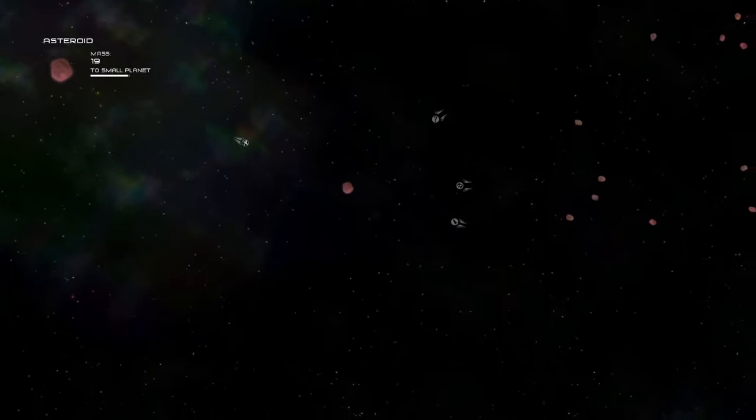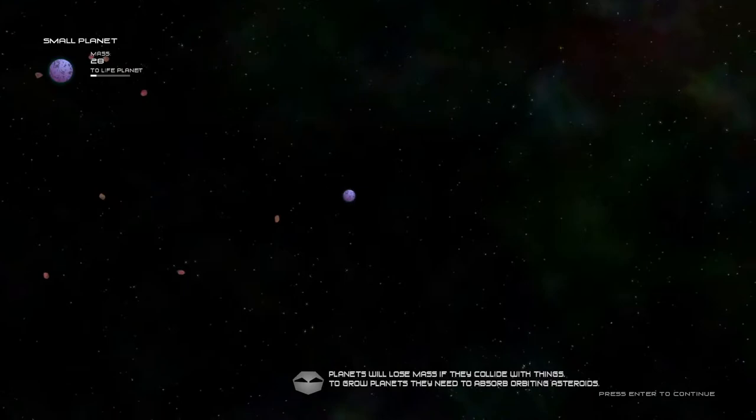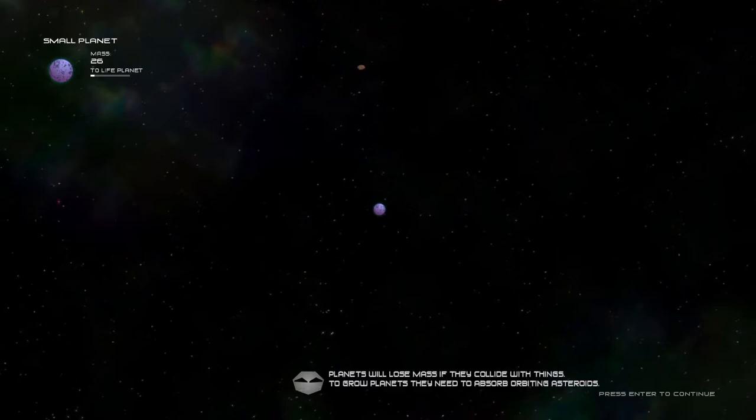Now we're getting some tutorials about the way planets work. If you remember, we were mostly crashing into stuff just to gain mass. Planets don't work that way. Right now we have 28 mass — if I hit this asteroid here, we go down to 26. We basically lose the mass that the object we collided with had. So we gotta be careful with that.